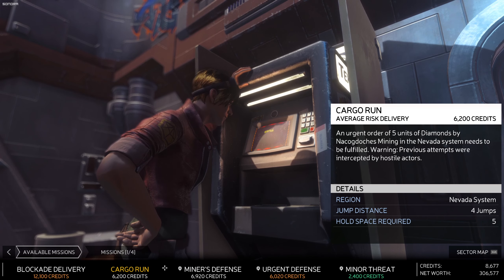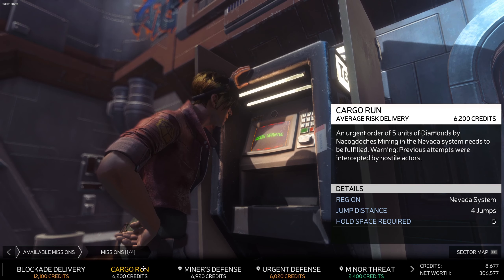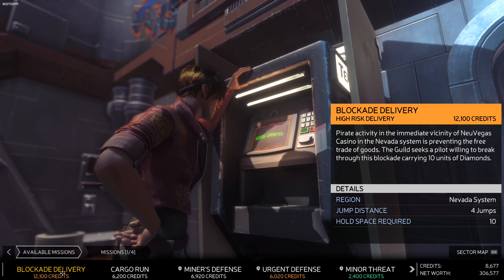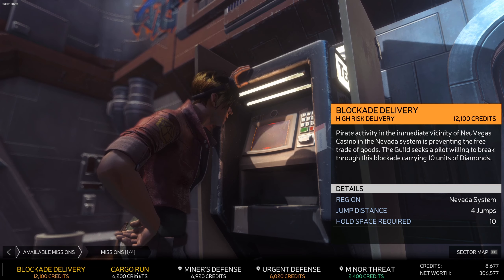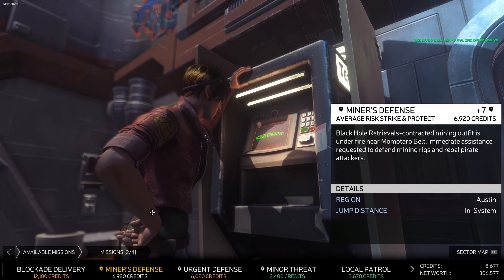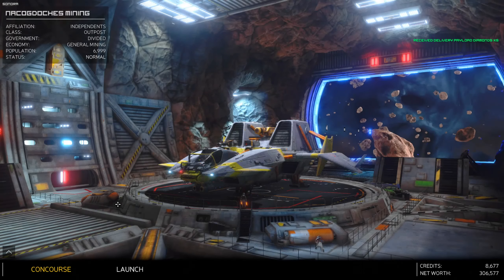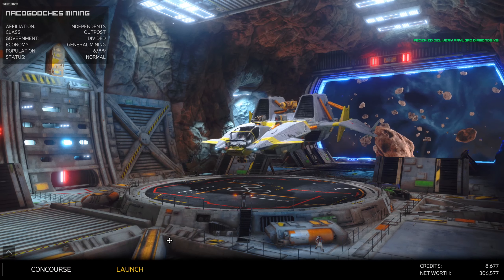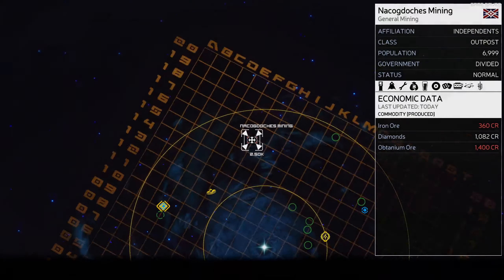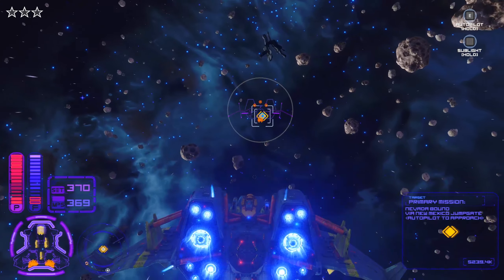Here's a mission - it's not in New Mexico but it is in Nevada where we need to go anyway. It pays 6,200 for five hold space. There's another one here too - a blockade delivery, high risk, 12,100 credits, pirate activity in New Vegas Casino in the Nevada system. I'm just going to take the normal one for now. So we have some cargo space in use but we'll get six grand if we make it successfully.